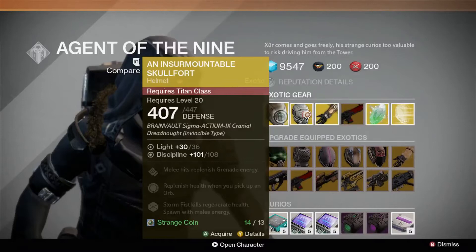Exotic armor costs 13 strange coins and is available this week. For Titans, there's an Insurmountable Skull Fort, which allows you to reduce your cooldown for your grenade by causing damage with your melee, replenish health each time you pick up an orb of light, and means that kills with Stormfist immediately trigger health regeneration. You will also respawn with full melee energy.